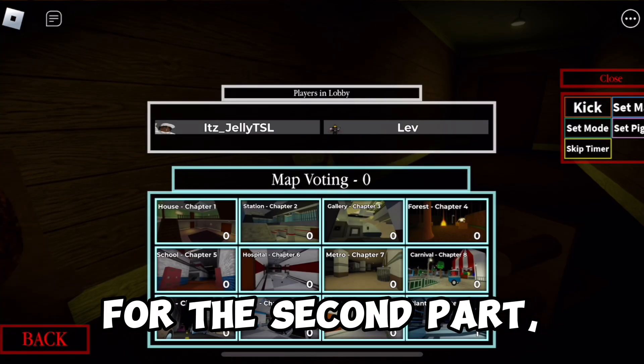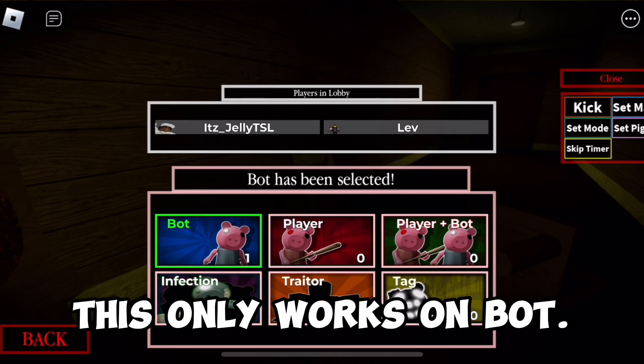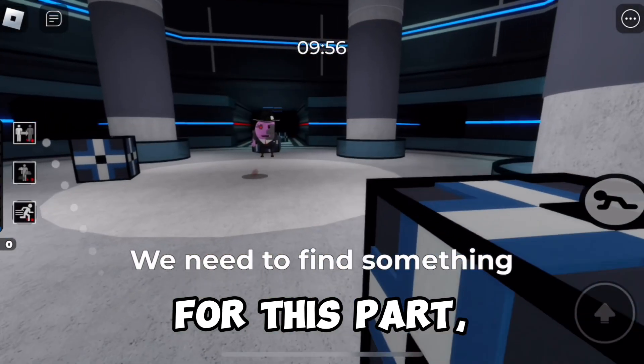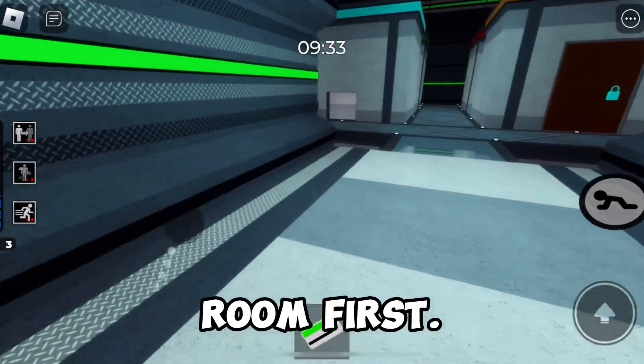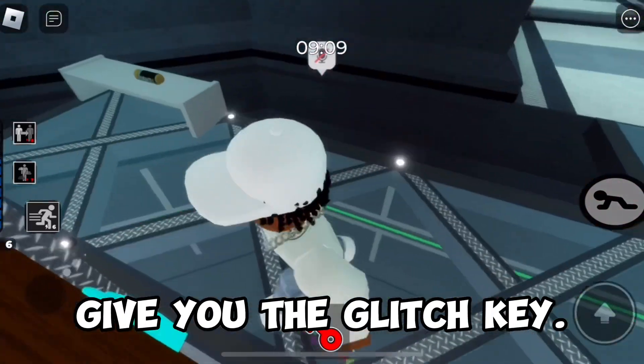For the second part, select the plant map and set the mode to bot. This only works on bot mode. For this part, unlock the green keycard room first. Then use any key on the blue door — it will glitch and give you the glitch key.